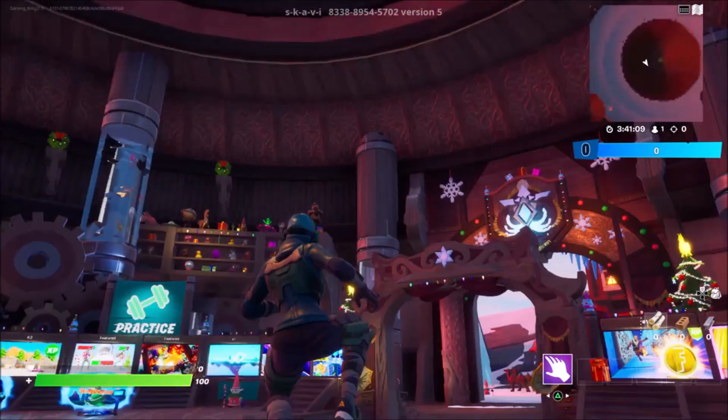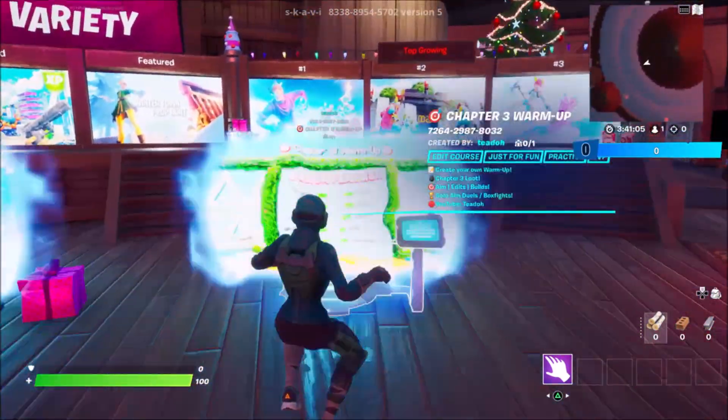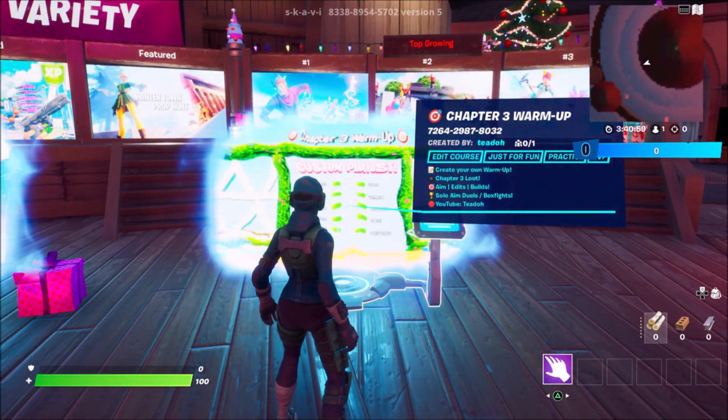First, load up into a private creative hub like I have. Once you've done that, come over to one of these portals. The code will be in the description — the code is 7264-2987-8032.